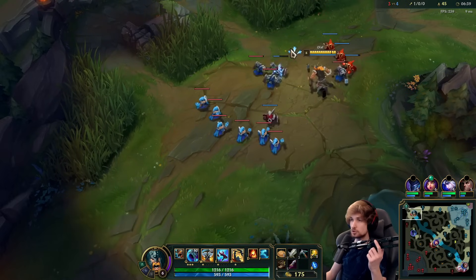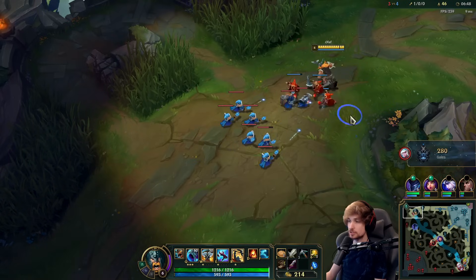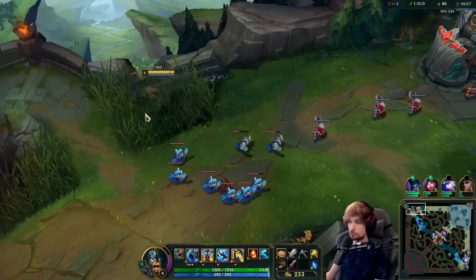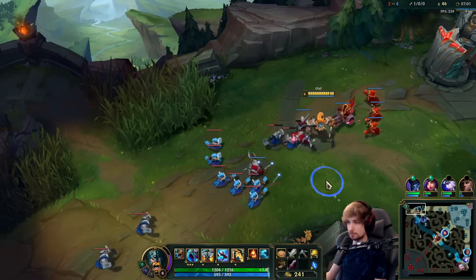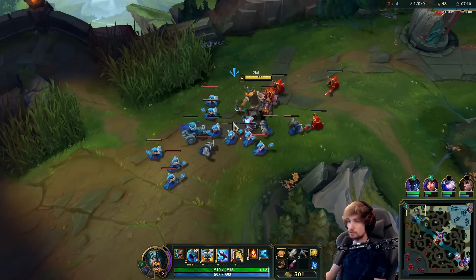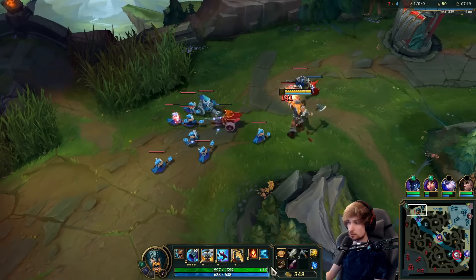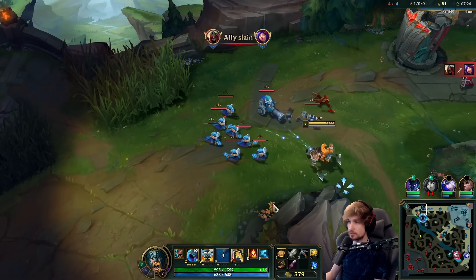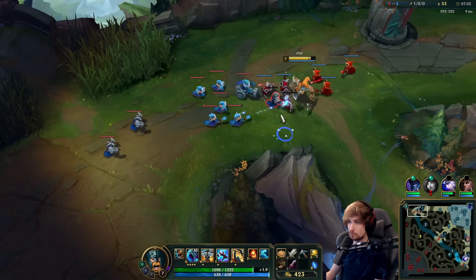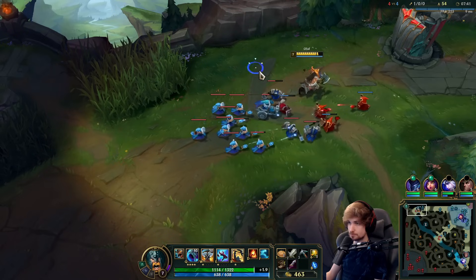The wave is bouncing my direction — if Gwen decides to roam right now she will lose a lot. I'm going to keep freezing. A lot of people would start pushing here, but that's a mistake — if you push with the wave this massive she'll come back in time and not lose anything. It's better to continuously freeze and make sure the wave stays down. We've got a pretty decent farming lead from continuously freezing.